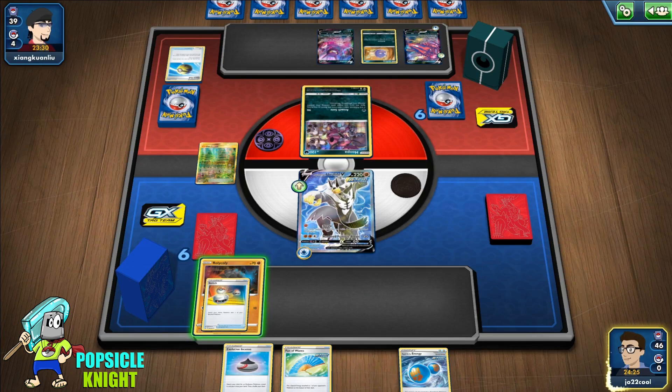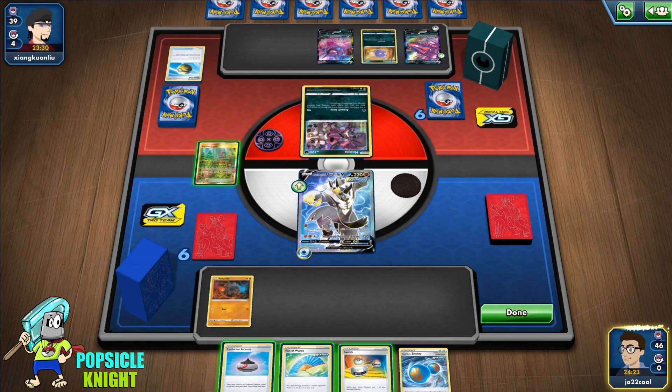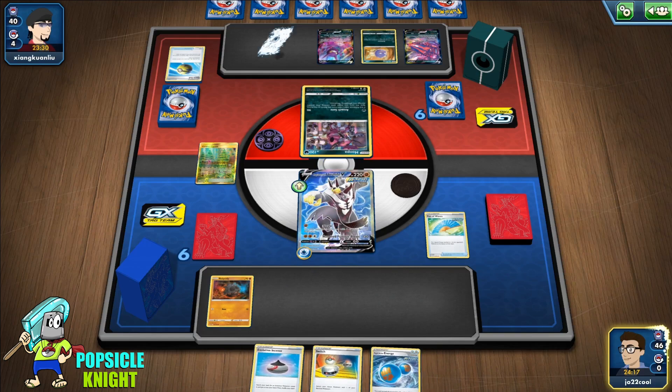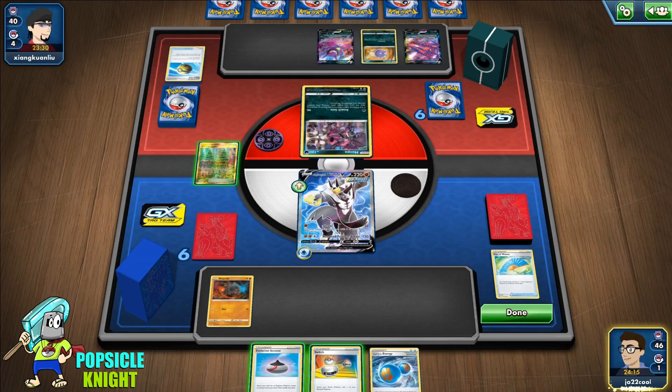They could set up their Eternatus VMAX and knock out our Urshifu. I'll use Fan of Waves to remove that special energy — that's going to stall us one turn so I don't have to put Roly-Coly in the active.